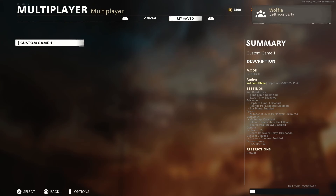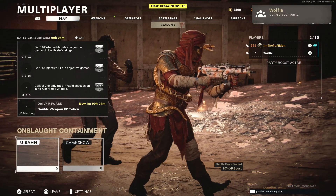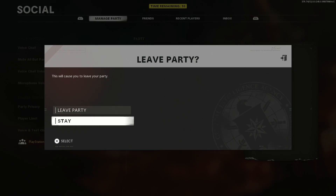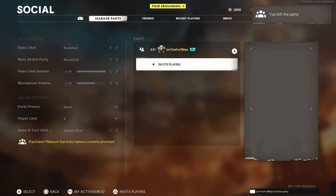Wolfie just left the party. Now we are party host. She's joining back up as quick as possible. Once she's done so, we're going to click our custom game one and then go into our social menu. Join the party - perfect. Click on custom games one, social menu, manage party, and we're going to leave the party. Leave party. Just like that, we left the party.